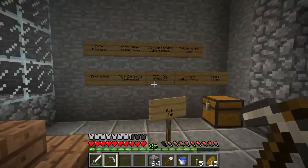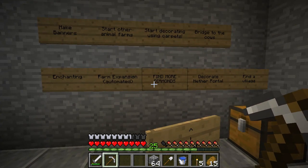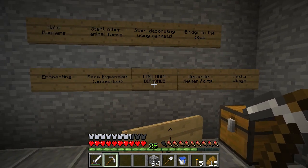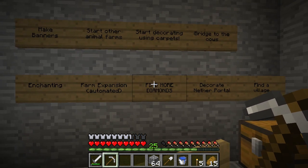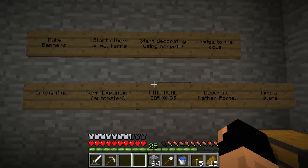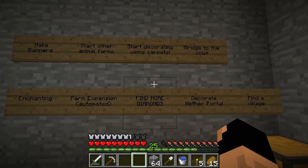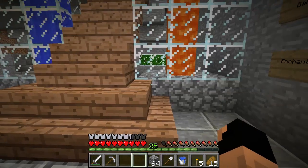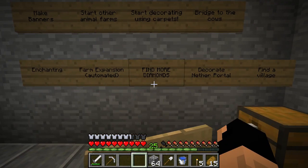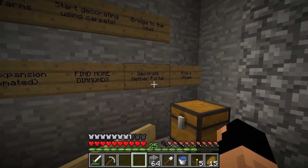I also added a to-do list, which I've been doing in my other series Pixel Pirate as well. Instead of just saying I'm gonna do something and hoping I remember for next episode, I'm writing it down. If you guys can think of anything that's not on this list that should be, please tell me. We need to make banners, start other animal farms, start decorating using carpets, bridge to the cows, do enchanting — which requires more diamonds — and also expand our farm. I was thinking about automated farms but wasn't sure yet, so I just made that expansion you saw.